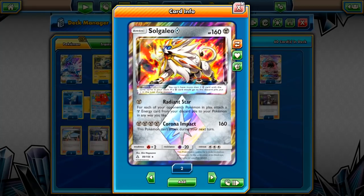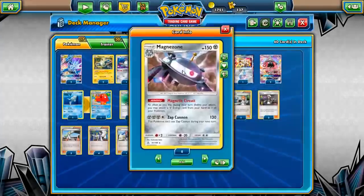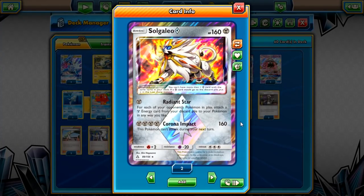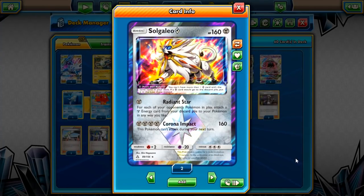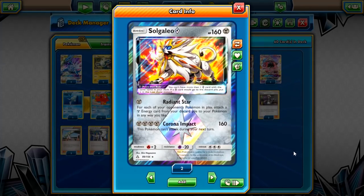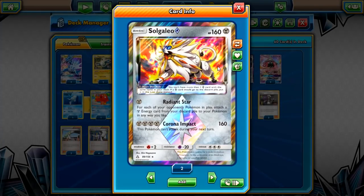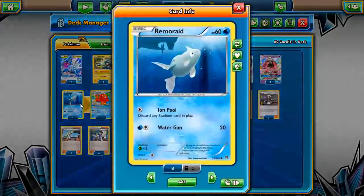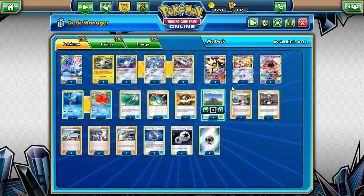Our first Prism card is Solgaleo Prism — 160 HP, a basic non-GX attacker, which is important since our only other non-GX attacker is Magnezone. Radiant Star attaches Metal Energy from your discard to your Pokemon for each of your opponent's Pokemon in play — great if Garbodor is out locking abilities. Corona Impact hits 160 but you can't attack next turn. We also have two Leles and a 1-1 Octillery line, a relatively new addition I like.